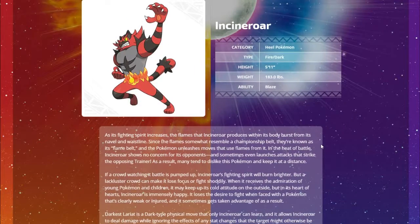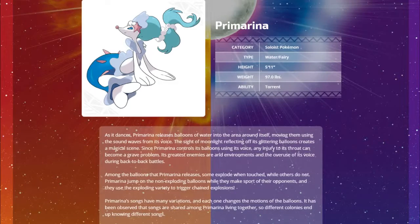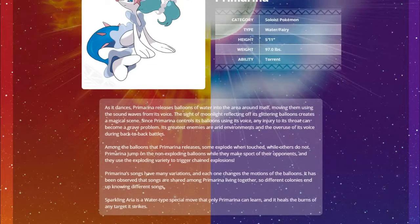Darkest Lariat will be a really good move for competitive play, hopefully with decent power. Then last but not least, Primarina - my choice. Primarina looks amazing, the Soloist Pokemon, Water/Fairy with the Torrent ability. As it dances, Primarina releases balloons of water into the area around itself, moving them using sound waves from its voice.